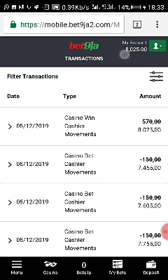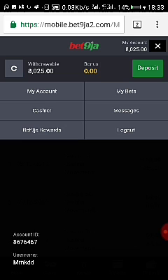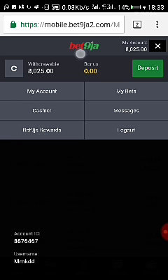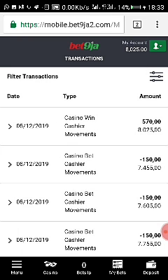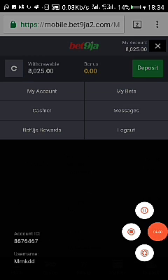Then 8,025 Naira. As you can see here, that is my balance currently now — 8,025 Naira. This is not a demo account; the transactions are all complete. That is what I currently am at right now. I'm still going to continue using my pattern — it's actually on winning color. Have a good day, guys. Wish you all the best.